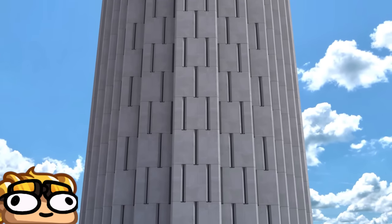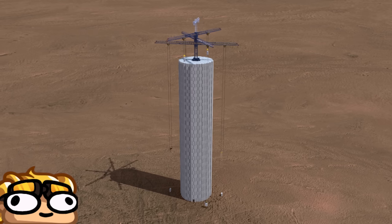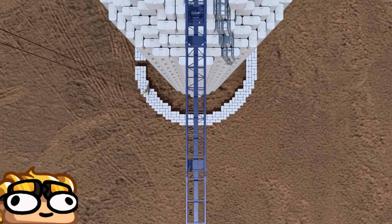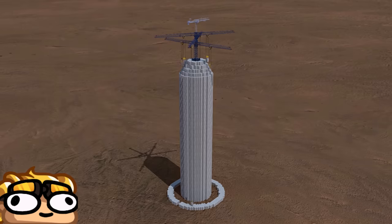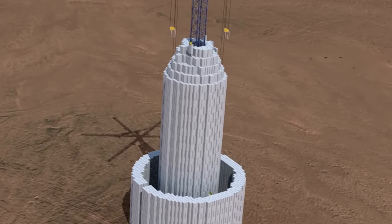I've seen this idea proposed in real life, wherein how it would work is when the power supply has excess power, it'll lift a brick up a tower, and then when the grid needs power, it'll drop the brick off, and the momentum of the brick going down will power a turbine. You might think that's a pretty cool idea, except you could just do the same thing with water, and it'd be a million times cheaper and easier.